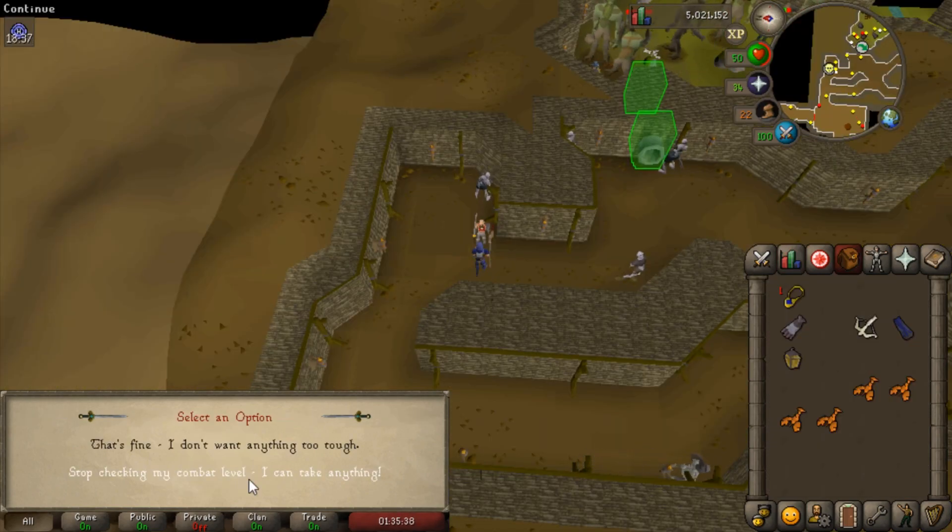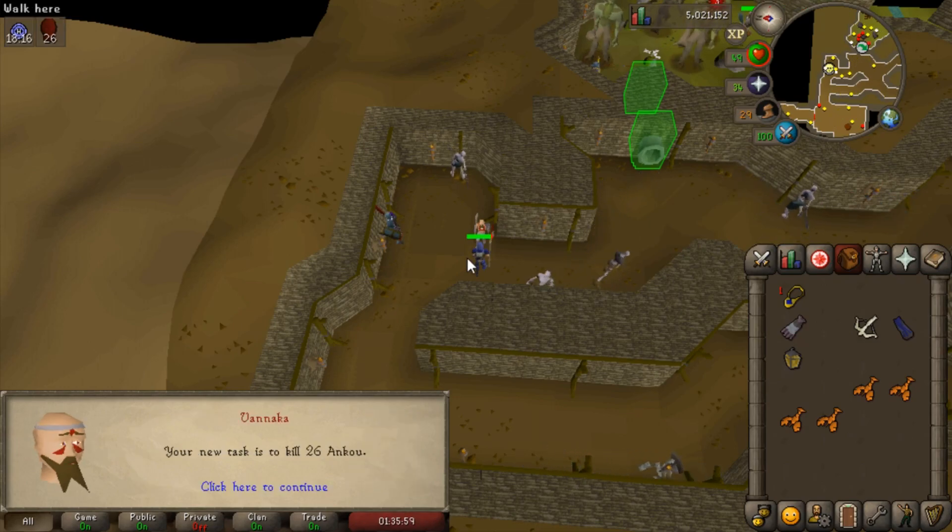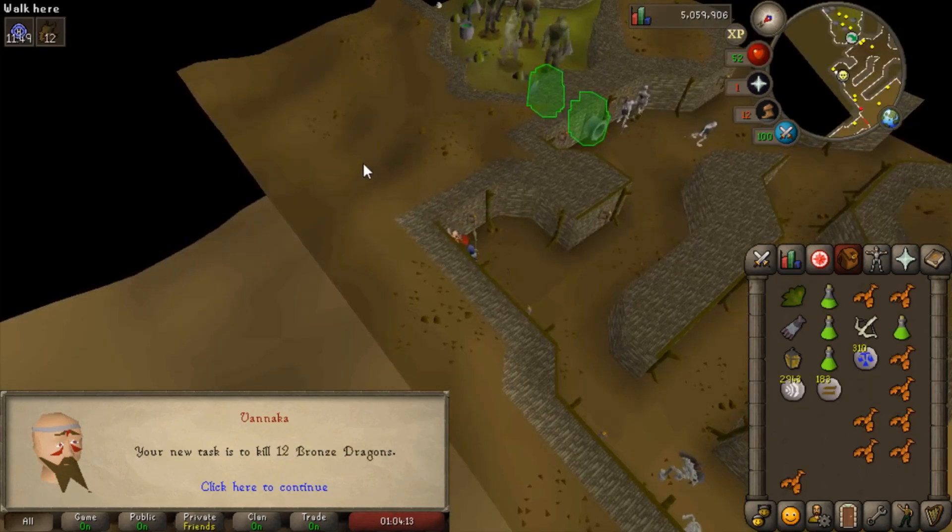This is the very first slayer task where I get an actual slayer task - I'm gonna ask him to stop checking my combat level, I can take on anything. Last time, trust me, this guy gives like terrible tasks - it's almost like a Turael slayer master. Ankou. Thank you. What the hell.